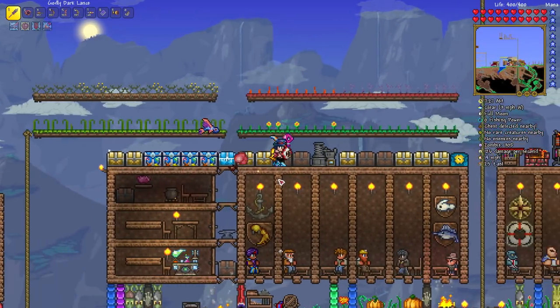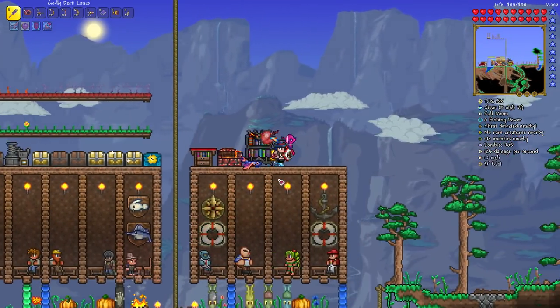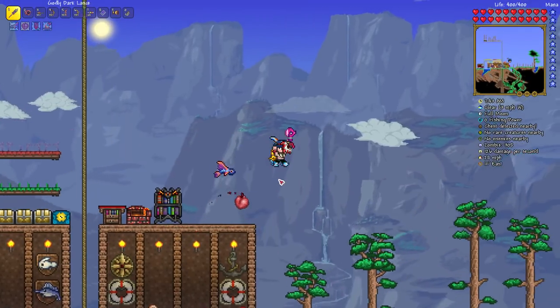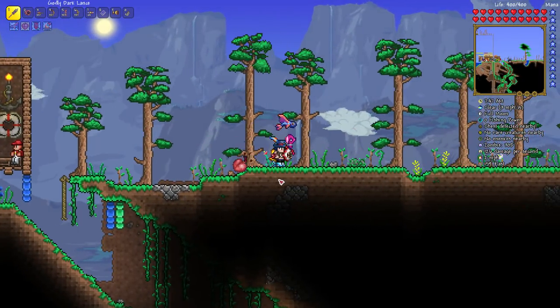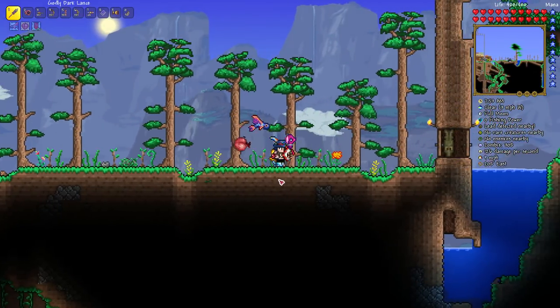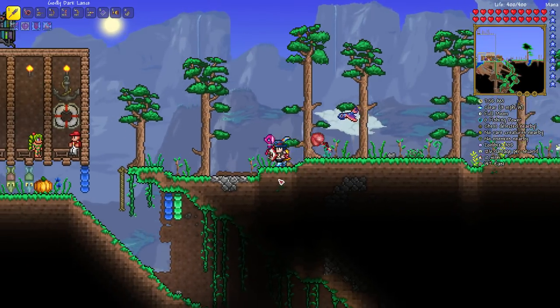The Wall of Flesh is literally a giant flesh wall with a mouth in the middle and two eyes above and below the giant mouth. Once spawned, it sweeps sideways across the underworld in one direction, pursuing you the player. It also instantly inflicts the horrified debuff, which prevents you from fleeing. If you try to teleport away, you will instantly die. If you try to leave the underworld, you'll just be pulled back again by its tongue.